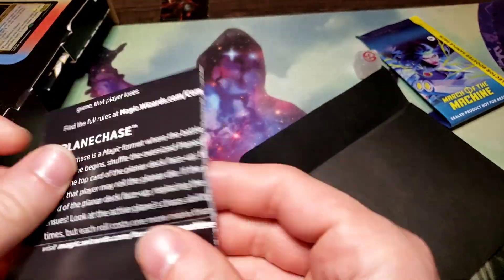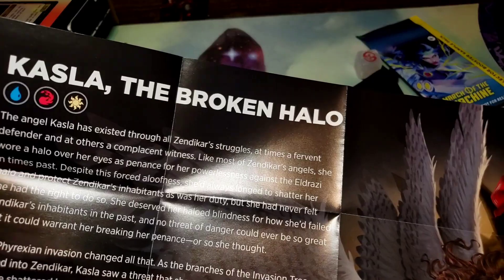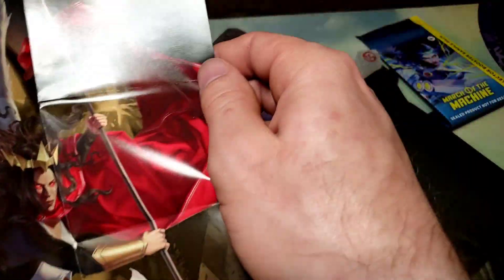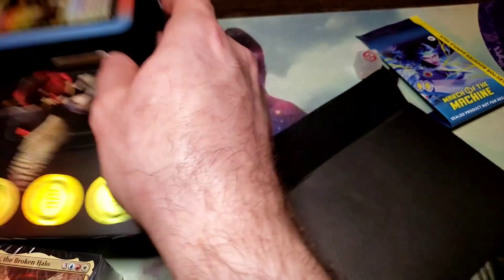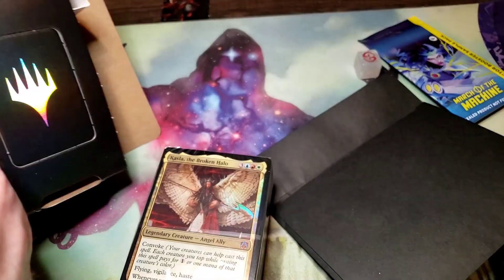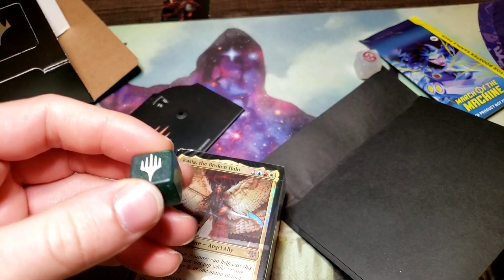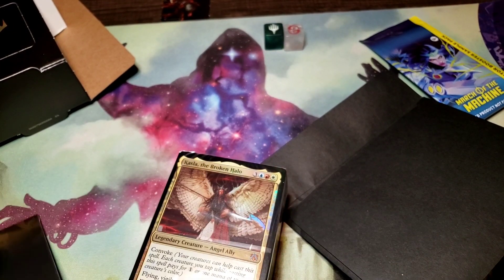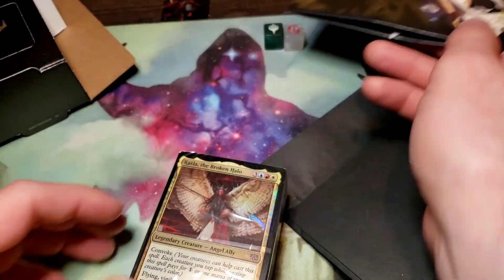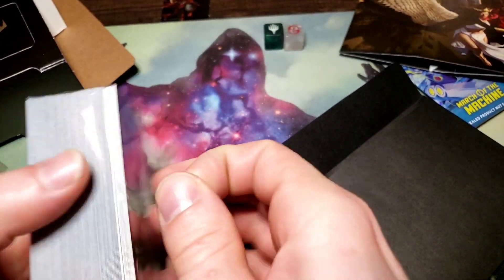Okay, we've got our rules pamphlet, story pamphlet on this character. We've got the deck here, we've got the deck box, life counter, and a green chaos dice. Let's get on to the deck itself.